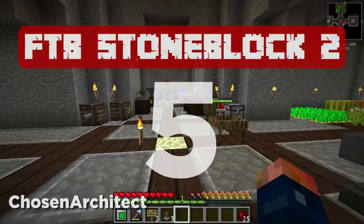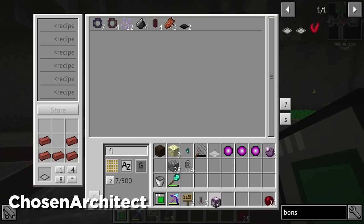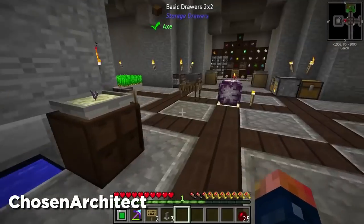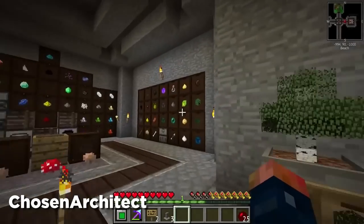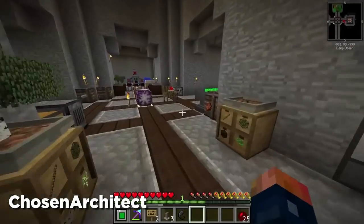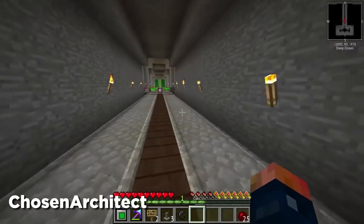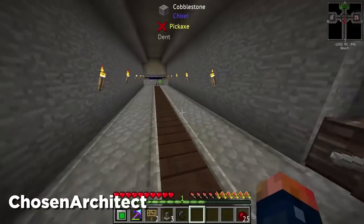At number five we have FTB Stone Block 2. This is a follow-up to the first Stone Block which I truly really liked. It was a breath of fresh air — it was like a sky block but underground inside cobblestone. What makes this a great pick is that it brings another variety option. If you're playing from the FTB launcher, you get to play underground, build up, do a lot of tech starting from cobblestone, and I love all the little loot and rewards you get.